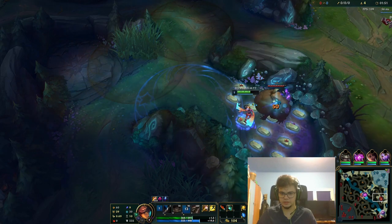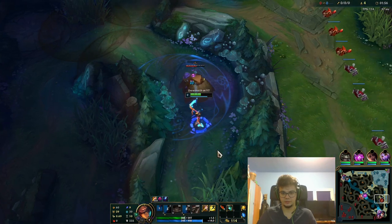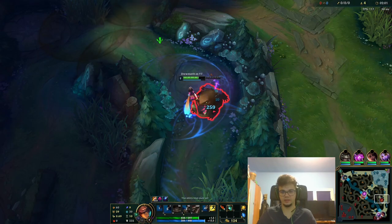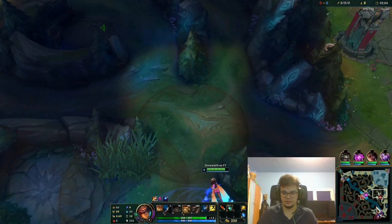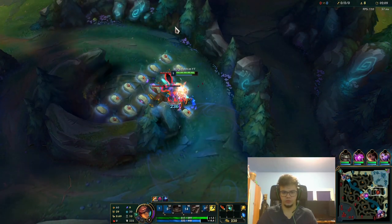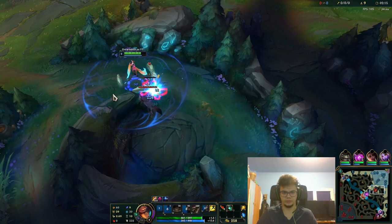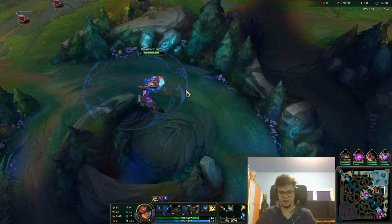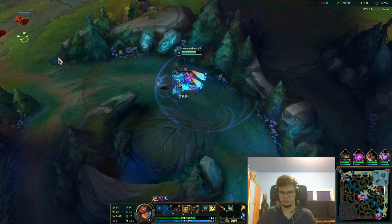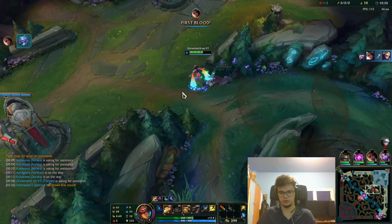My bot lane left so fast — they want the level 2 pressure maybe. We're going to take this camp and we might get ganked by the Kha'Zix, but I don't think we're going to die because he has no flash. If I play it properly, this should be fine — though I interrupted my auto-attack twice there. I noticed you guys like Aatrox Jungle tutorials much more than Aatrox mid, which makes sense since there are more jungle players.